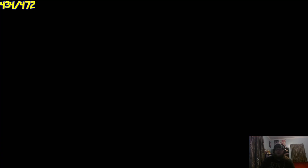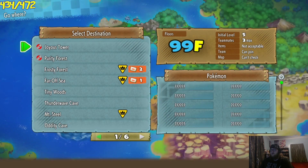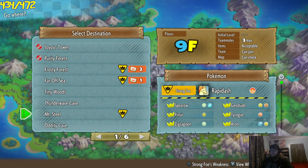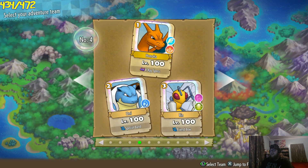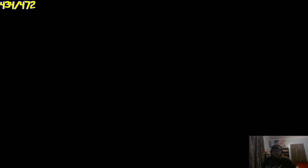Today we're going to bring those old dungeons back into rotation. We've done a couple rotations of the new ones that we just recently unlocked. So we're going to be going to Mount Steel today, chasing after Shiny Rapidash. Since it's a nine-floor dungeon, we could probably get like three runs in. We'll see how things go. So let's jump right into it.